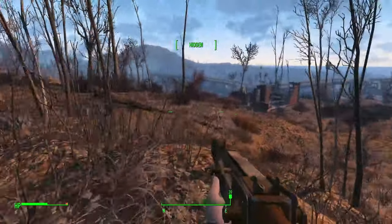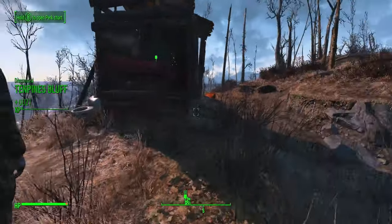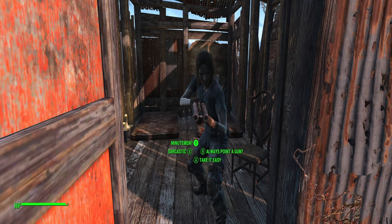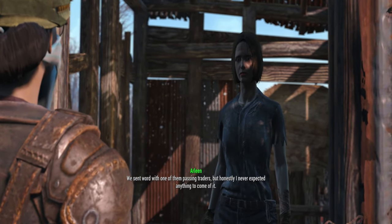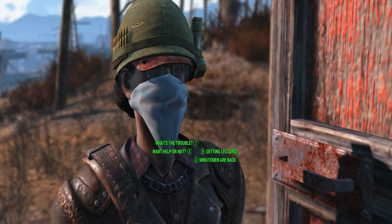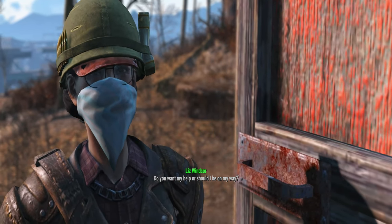We got another level up — that's good. Talking to the settlers at Tenpines — you're going to pull a gun on me. We don't need any more trouble around here. I'm here with the Minutemen. Didn't you ask the Minutemen for help? I didn't really think you fellas still existed. We sent word with one of them passing traders, but honestly I never expected anything to come of it. Most people don't put much stock in the Minutemen these days after Quincy. Well, I'm just going to ask if you want my help or not — do you want my help, or should I be on my way?